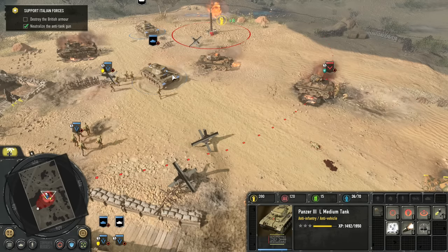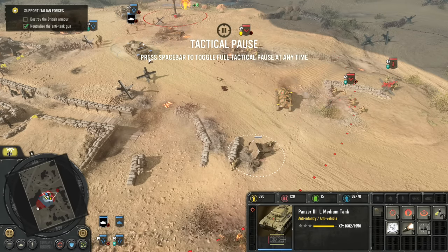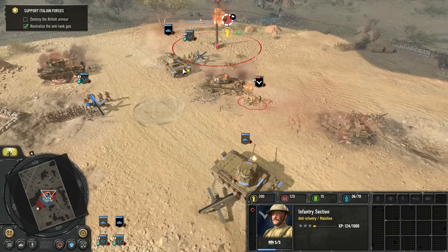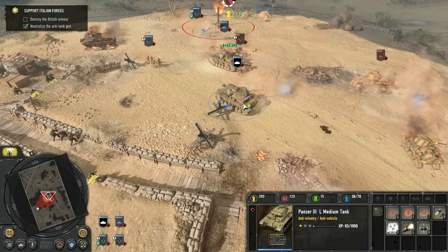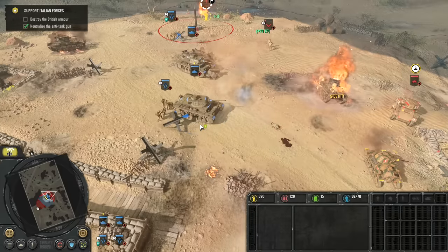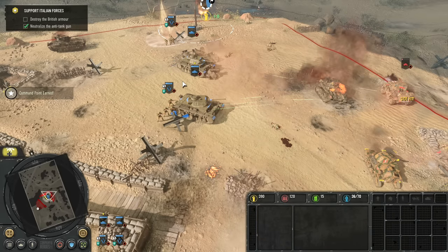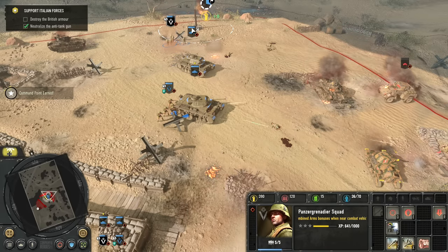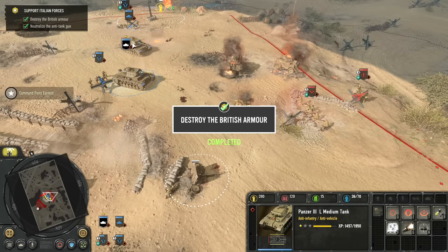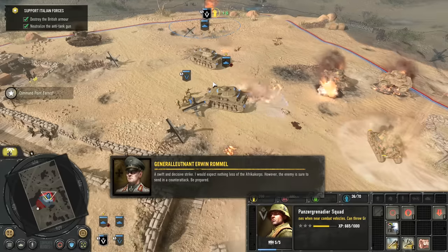We'll go capture the strategic point here. Looks like there's more units that we can take out on this side. I can use my Panzer 3 for cover, which is really cool. So we're going to move up my Panzergrens behind the Panzer 3. We'll let them finish capping that and then come back — I just need to get rid of this mortar. It's doing a lot of damage.